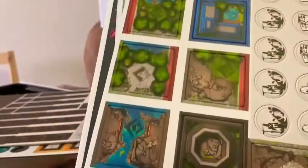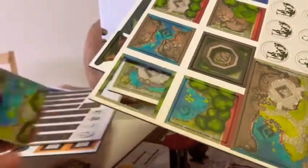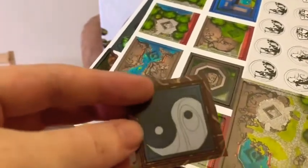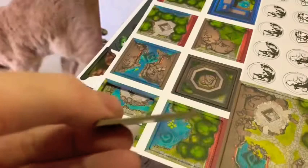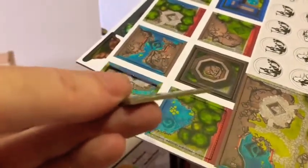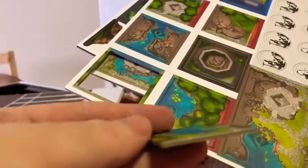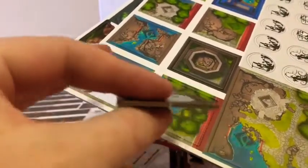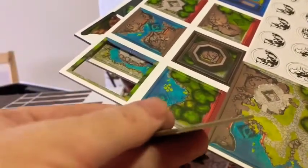So these are the tiles — very nice. They've got the symbols that tell you what decorations can go on them, and they've got their stack symbol on the back so you know which stack they go in. These still feel very nice — a lot nicer than I was hoping. I was hoping these wouldn't be really flimsy but these actually feel really nice.